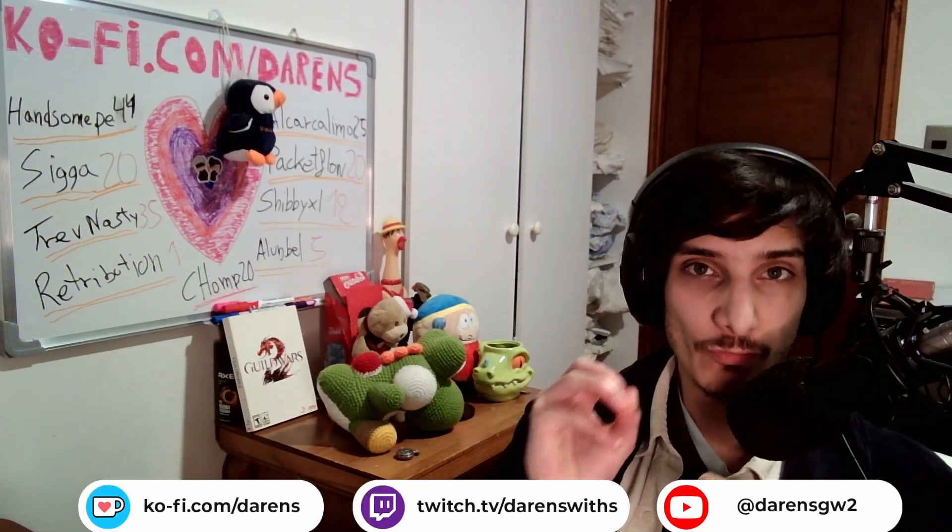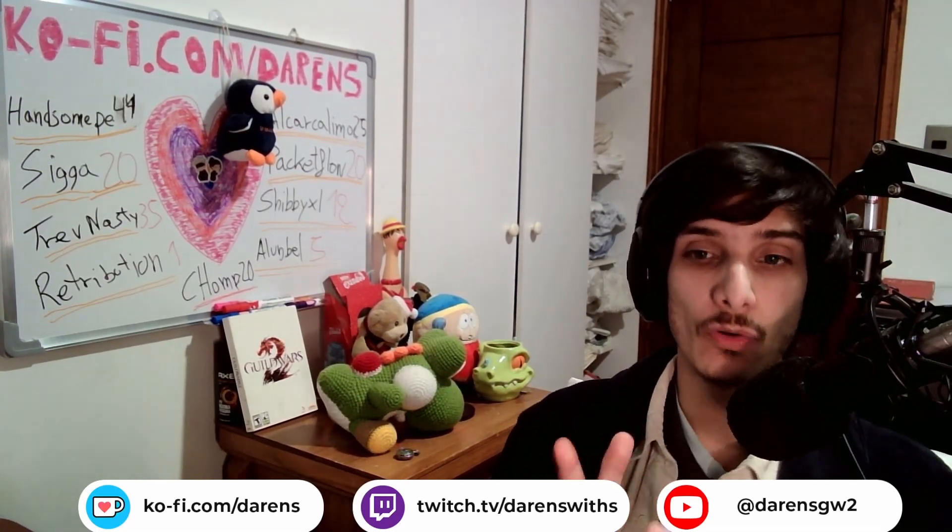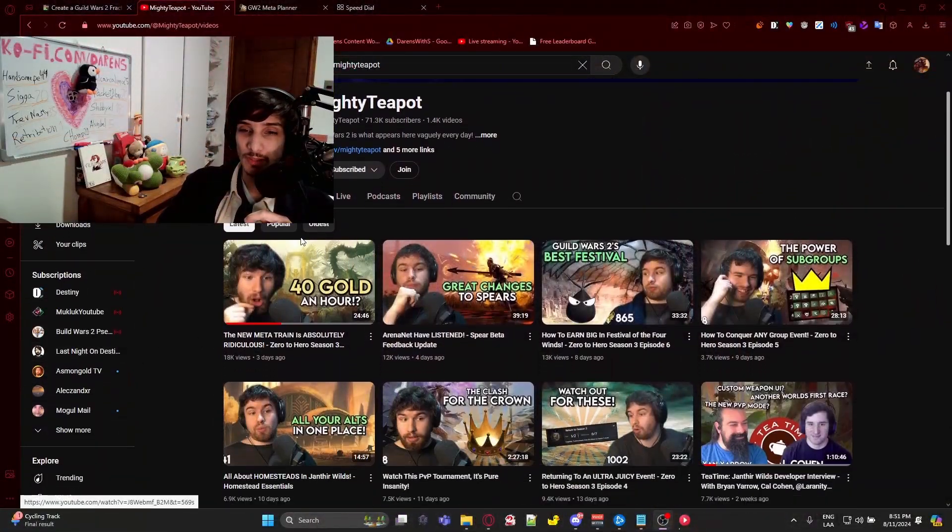Meta trains are super popular right now and they give you an insane amount of gold because of the festival rewards. All the materials that come out of the meta trains will give you a lot of gold. Teapot and I together made a meta train that is 40 gold per hour, and in his latest zero to hero video he actually used it and it worked pretty well. In this video we're going to talk about how you can make your own meta train.